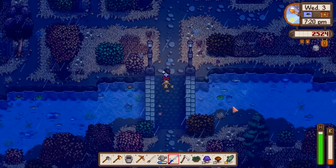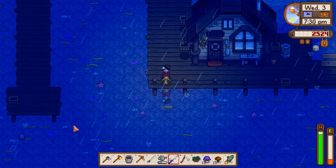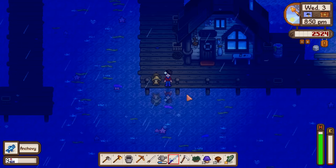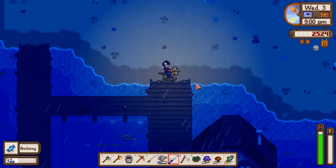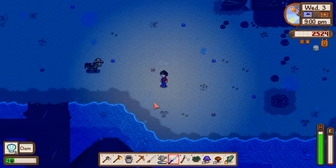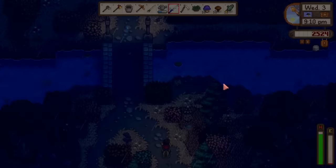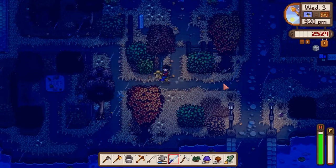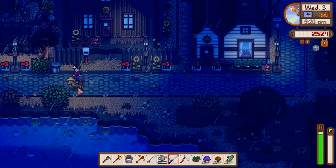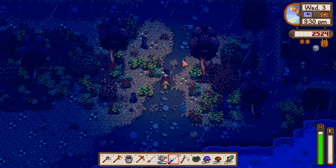Checked the ocean - nothing special, but fished up a super cucumber which is important for the grange tomorrow. The grange works similar to the Stardew Valley Fair - higher variety and higher quality products make them all sell for more as a whole. It's a kind of farmer's market where people buy whatever you put out, with a bonus for quality and variety.